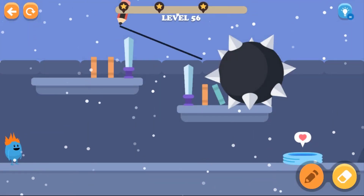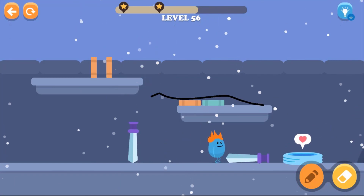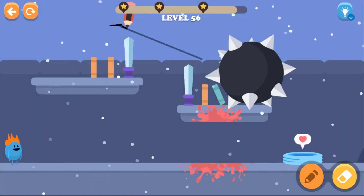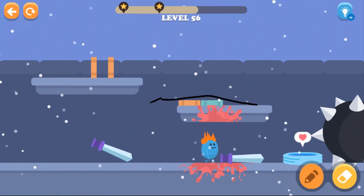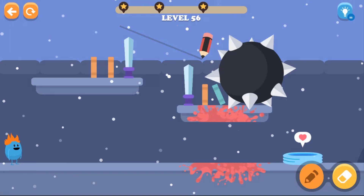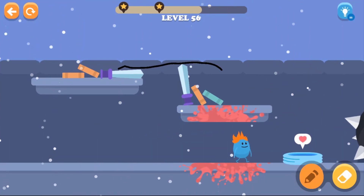We're gonna skip that scratch, we don't need that anymore. Oh my god, I almost got hit by the sword! Can I erase this sword? I cannot draw a line, it doesn't help. Let's try that again. We need to get rid of that spiky ball over there. Move the sword — that doesn't work.